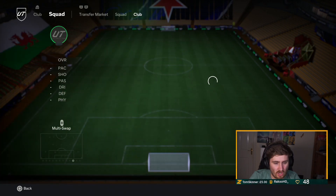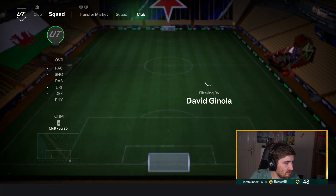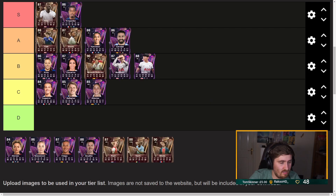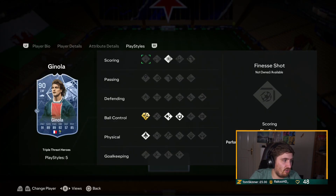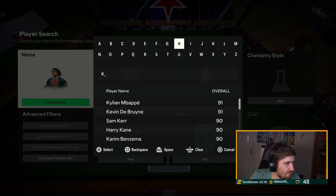Ginola — we know where he's going but let's have a look. Seriously, it's so lazy from EA — just plus one or two on most things. He's S tier regardless, he's one of the best players in the game, but come on, give him Finesse or something. Kian next for Liverpool.